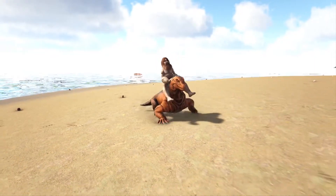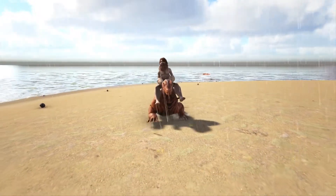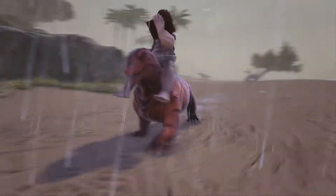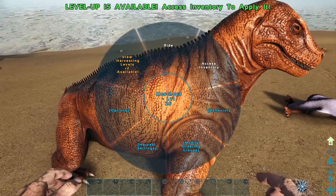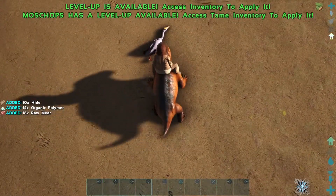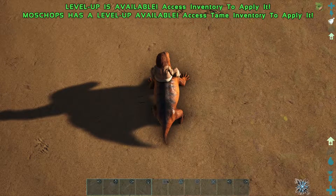Now the only downside for this little creature is it is pretty slow, and the stamina regen is even slower, so you're definitely not going to be outrunning anything on this creature. But what's also cool about this dino is you can level up its harvesting levels. We have the organic polymer from a kill — every time you level up this creature, you can level up one of its harvesting levels.